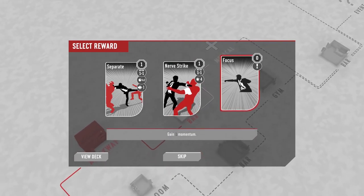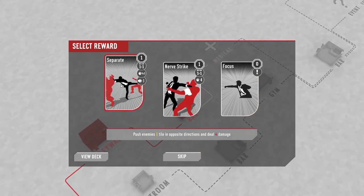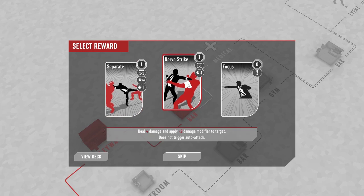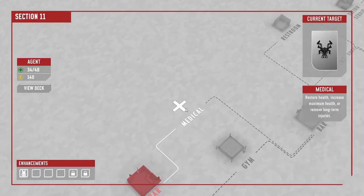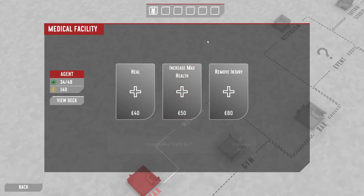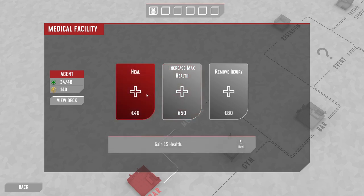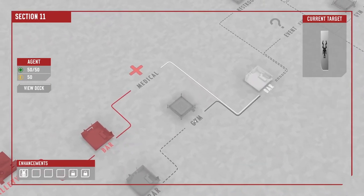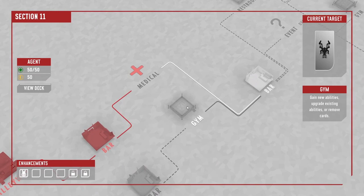Which is all very nice. Focus is good — get a free momentum. Separate — that's actually quite cool, because this is what I was alluding to earlier. If you get surrounded, that gives you some breathing space. Nerve strike's quite fun, but let's go with separate because I do like that. And hey-ho, look, we've actually got a medical facility. We have 140 quid — that's a lot of money, more than I usually have by this point. I'm going to increase maximum health and heal — that gets us up to 50. The alternative path would have taken us via a gym, which gains new abilities, upgrades existing abilities, or removes cards. That's all cash-based.